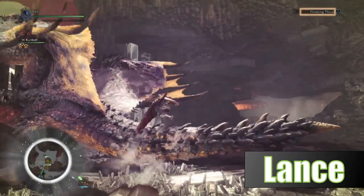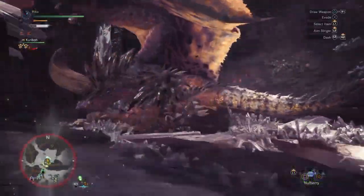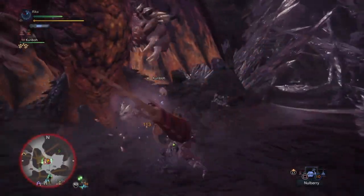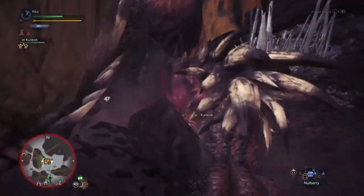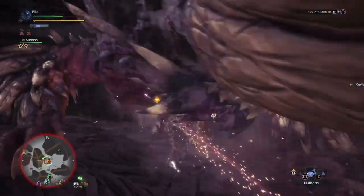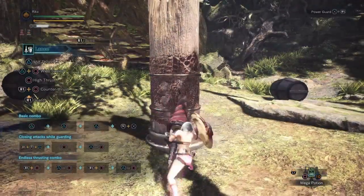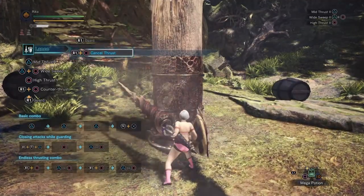The Lance is perhaps the best defensive weapon in the game, equipped with a huge shield to handle all manner of attacks. It can also be used to counterattack after a successful block, keeping the damage chain going so you can stay offensive rather than just simply guarding for tanking hits. Pressing R2 plus circle will do a counterguard, allowing you to auto-counter any hit.